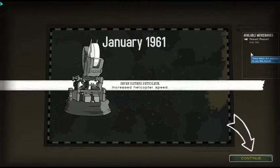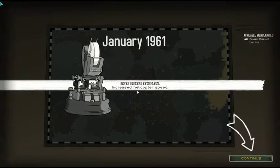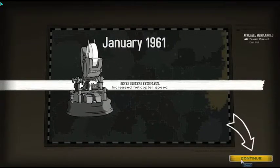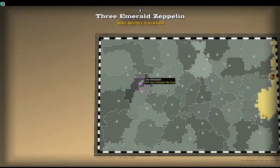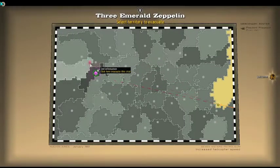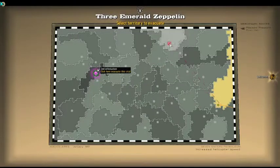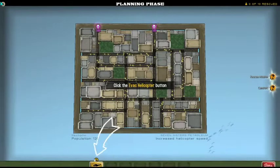Yeah, this game I haven't played in a while but I really like it, it's a lot of fun. So this month I have increased helicopter speed. The beginning of the game is kind of a tutorial showing you the ropes. So this is the map, and on the map it'll show you numbers one through four — one is like a really low infestation, really easy to stop. Depending on where you want to go on the map, if you want to stop certain things from spreading you want to go to certain districts, but you can only go to districts that have numbers. So we have to go to this one.